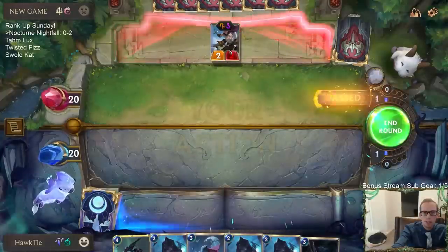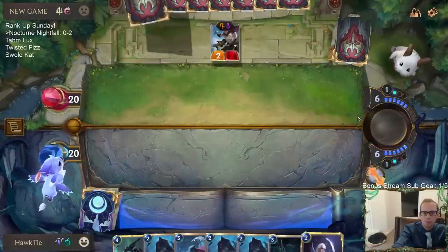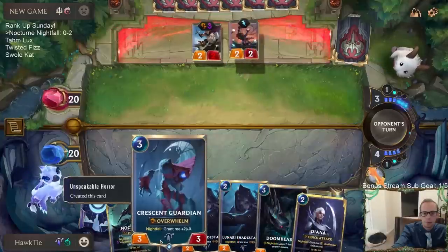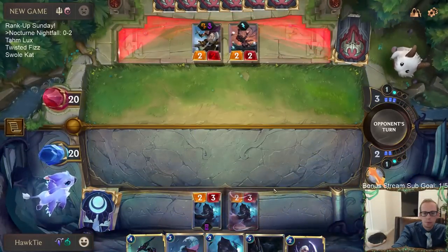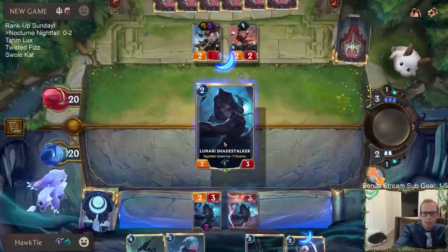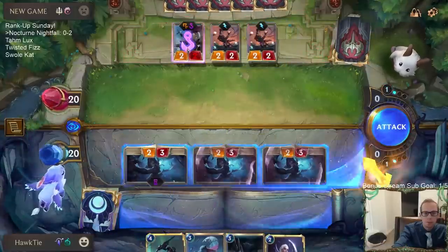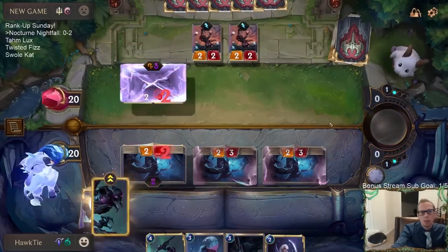Now we both have six cards in hand but they still have a Protege because Shen's pretty good. They just keep up protection so my Diana doesn't necessarily work — I'm just going to play these Elusives.